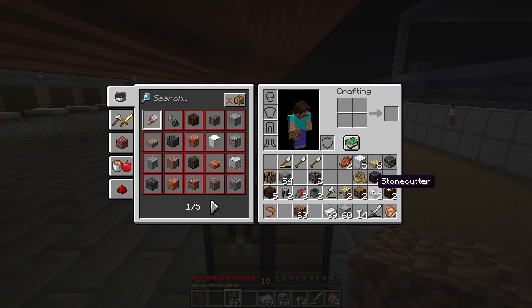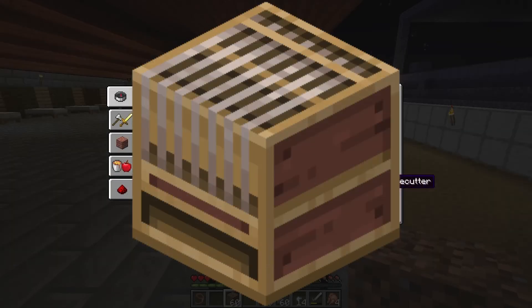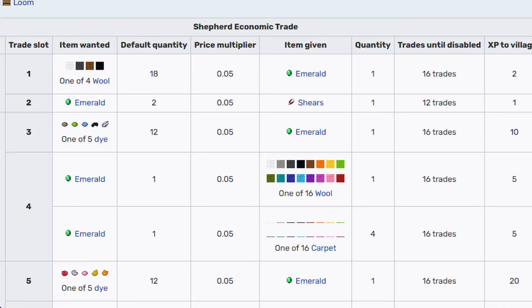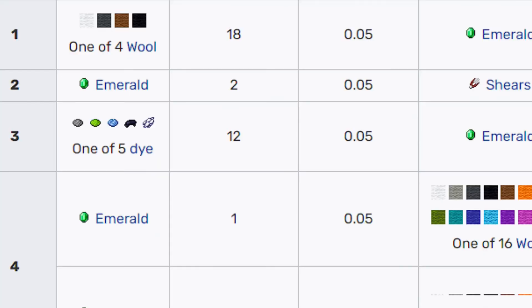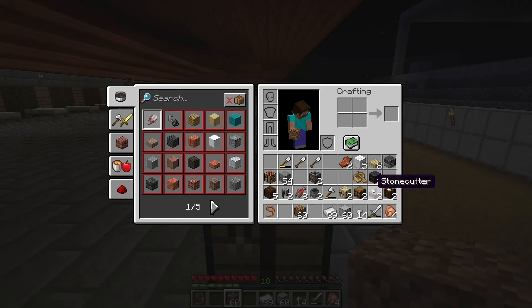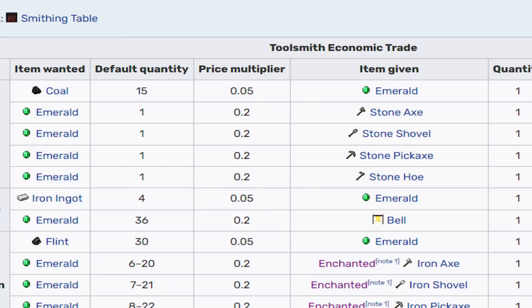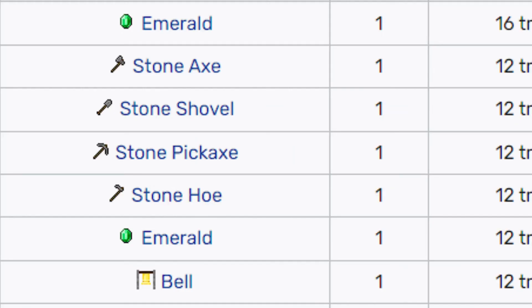In today's video I think we will do an XP farm, because it will be better — you will get mending enchantment, so XP for your pickaxe, sword, and everything will be prepared easily. Next is the shepherd. You give them brown wool, white wool, black wool, grey wool, white dye, black dye, and you get emeralds. He will give you many different items too.